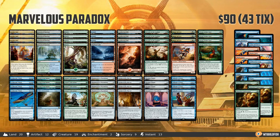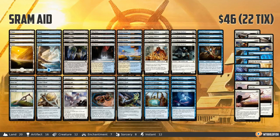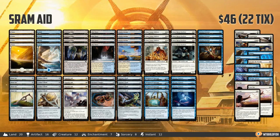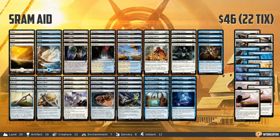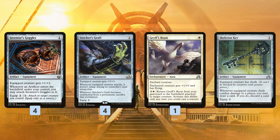Getting near the end of our list, we have Sram Aid, which has very minimal changes. When you think about this deck, it cares about two things: artifacts — most specifically equipment, which we really didn't get any of in Amonkhet — and also the Improvise mechanic, which obviously isn't in Amonkhet. So we do make a couple of changes but these are with old cards. Basically, we go up from three to four Inventor's Goggles and Stitcher's Craft, and go down one Grip of Desolation and one Skeleton Key. I should've been doing this the whole time — I think four of Inventor's Goggles and Stitcher's Craft is the correct build of the deck. I didn't realize it till after playing the deck a bunch, but play four of those and you'll be happier as a result.